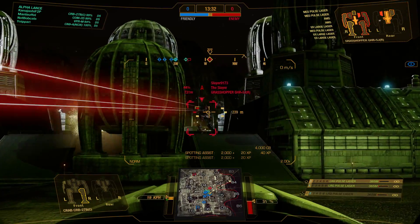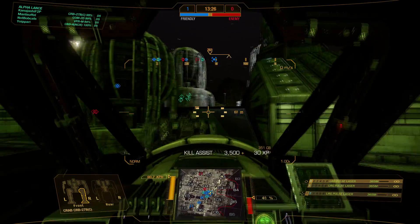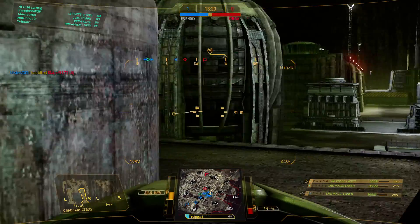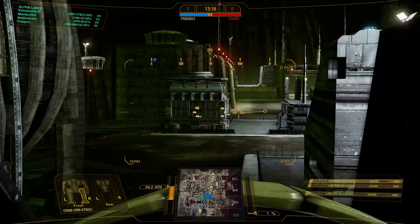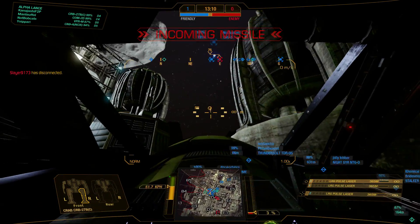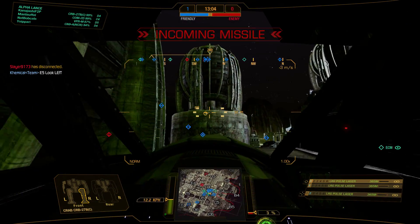He's trying to retreat, going to give us his back. Hopefully we can take him out - he's really low and he will go down to our team in just a moment. Excellent - that's like a free kill for our team. Now we're going to move forward cautiously; there could have been allies of his waiting to come forward and reinforce. We have incoming missiles.